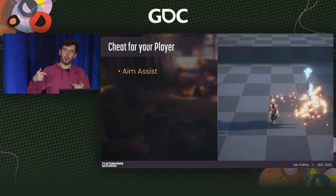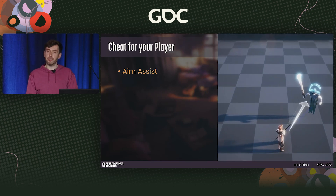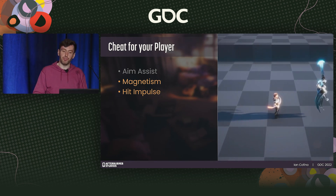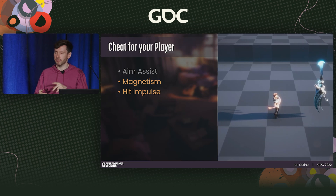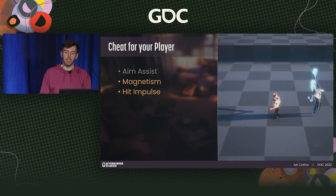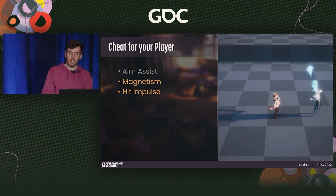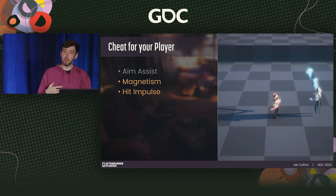For accessibility purposes, I'd highly recommend that you allow these to be configurable — many players might prefer or need a stronger aim assist to enjoy your title. Magnetism is quite common in action titles: during the startup of an attack, the player automatically translates to an enemy in range to make sure the hit connects. You'll see the most extreme examples in Spider-Man, the Arkham series, and Shadow of Mordor. For Dreamscaper, we chose a different option because of our purposeful action pillar — we wanted players to carefully consider positioning, so instead we had a data-driven hit translation system on a per-attack basis.